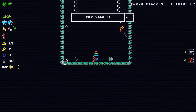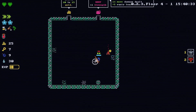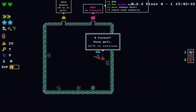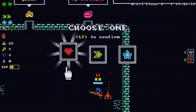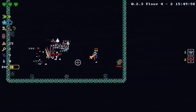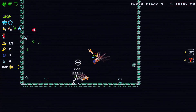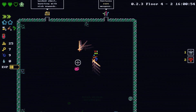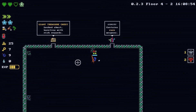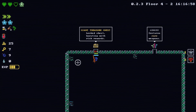Oh, this looks new — the Sewers. You can never have an RPG game without at least some part that involves going through sewers. Let's get some more health. Elven wisdom activated. I thought that was meant to be a shrine or something. Giant treasure chest — I've never seen that before. Like a chest bursting with rich rewards.